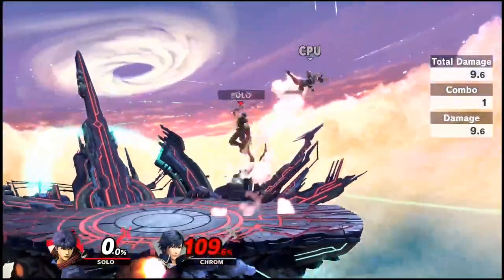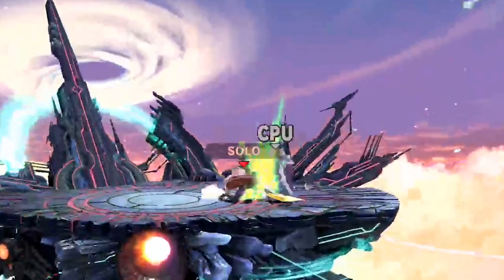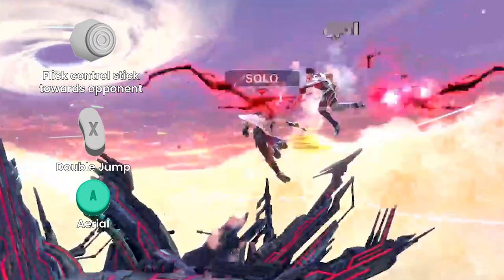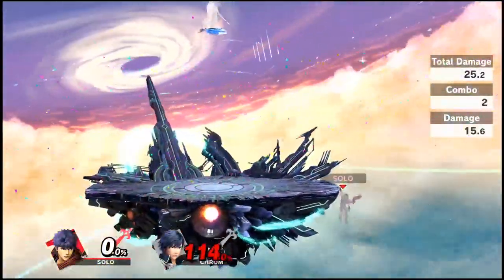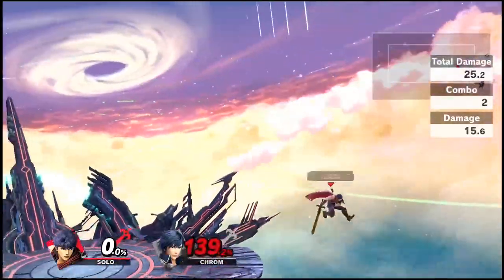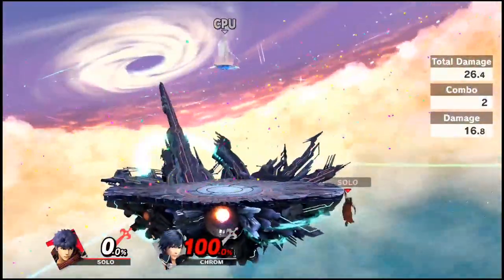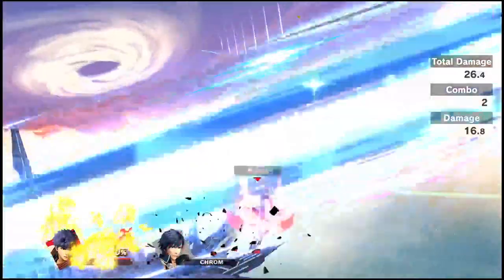At higher percents, you will have to do an instant double jump back air. This is a similar input, but you have to input a double jump immediately after your jump squat to gain a little more height. This is pretty difficult to do, but that's okay — at these percents you can usually just down tilt to forward air, which is easier and starts to kill at these higher numbers. You'll kill a bit earlier with the double jump back air, but you won't be missing too much of a window using forward air instead, so it's up to you if you want to practice and implement it.